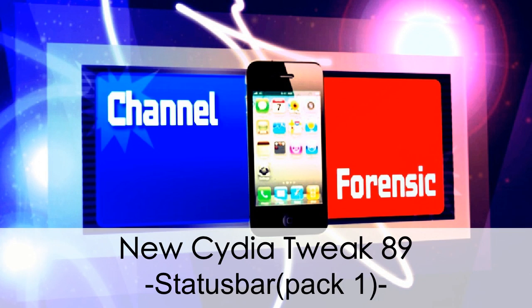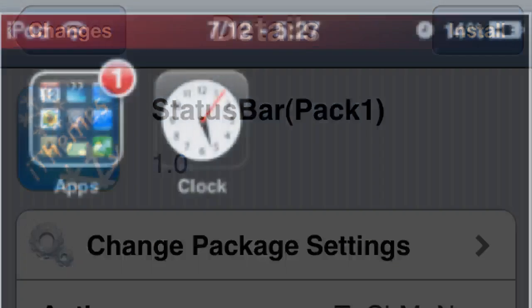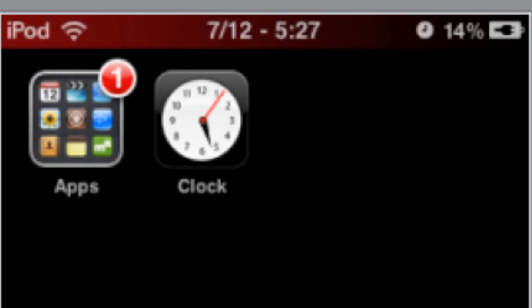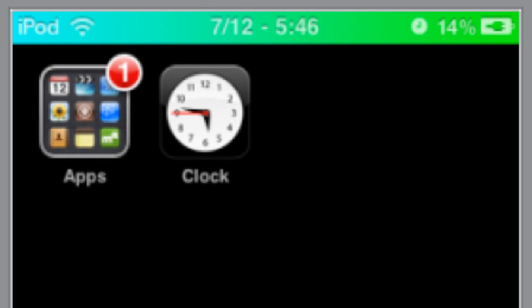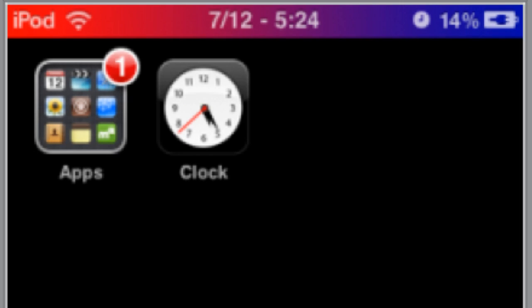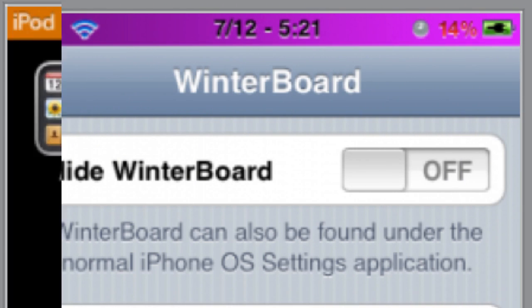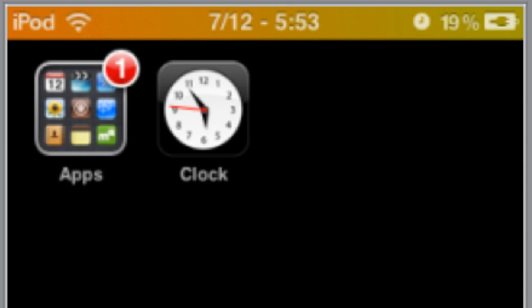What's going on everybody? Channel Forensic here. New tweak — it's actually a theme in the theme section, but it's kind of like a tweak. It's called Status Bar Pack One. What it does is let you change the color of the status bars. As you can see right here, it has preset colors — not like red, blue, or green, but more of a faded color type. You get the idea.